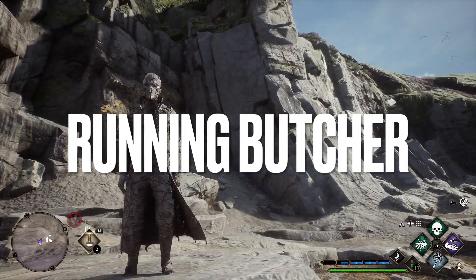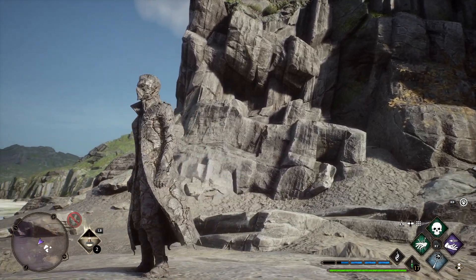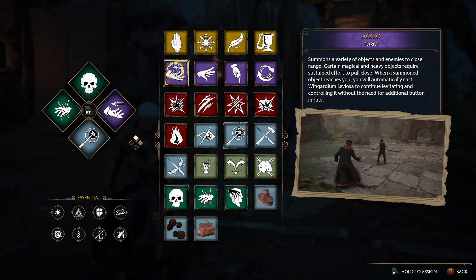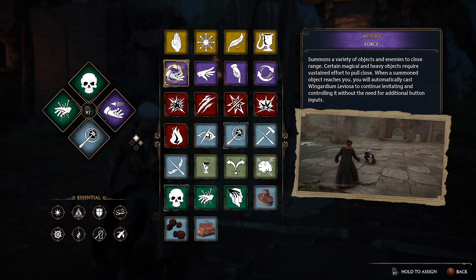Hogwarts Legacy will never be the same, because today I will show you how you can turn your non-damage spell such as Accio into the deadliest weapon in the game.